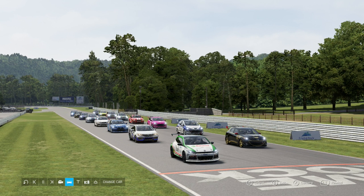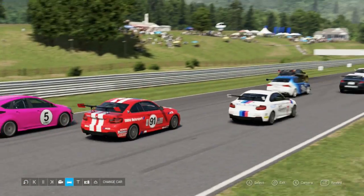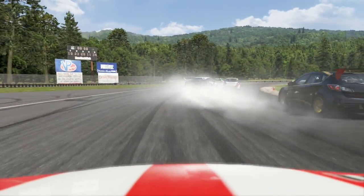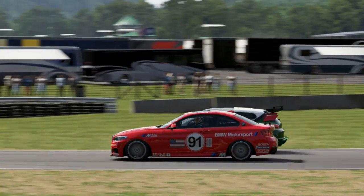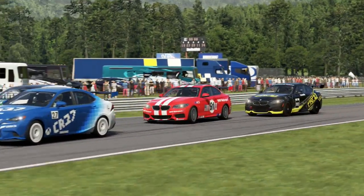Without further ado, we have 17 laps to do here at Lime Rock, so let's go. I'm starting in eighth position and off the line we go. I get a really good launch and immediately move to the inside of the pink tier of Harry. As we head into turn one, we all storm into turn one. Lots of contact happening up in front, cars going sideways, but everybody's staying on the course and staying relatively clean.